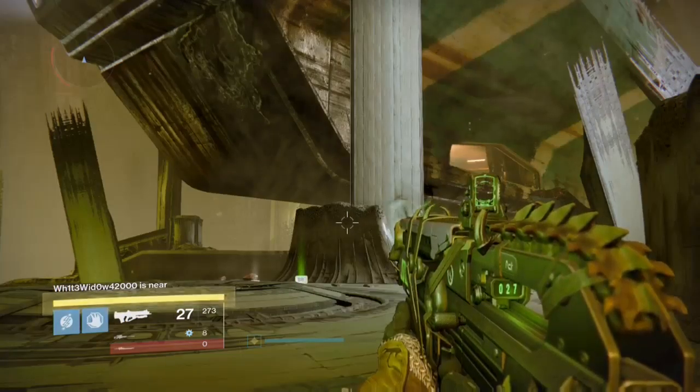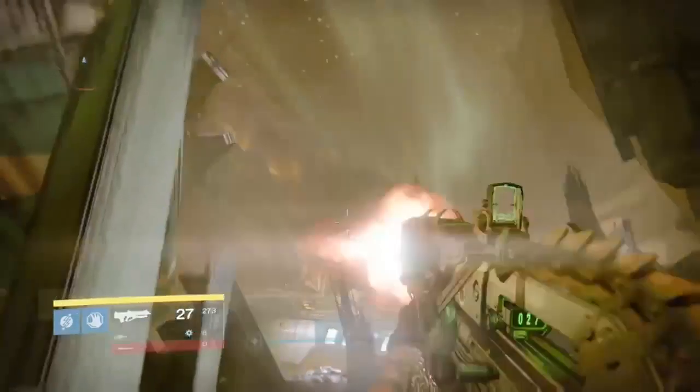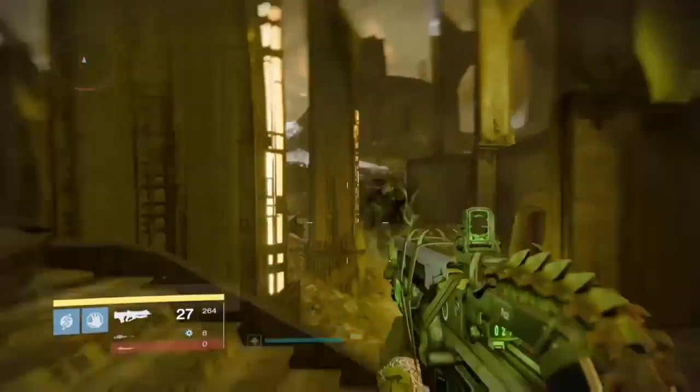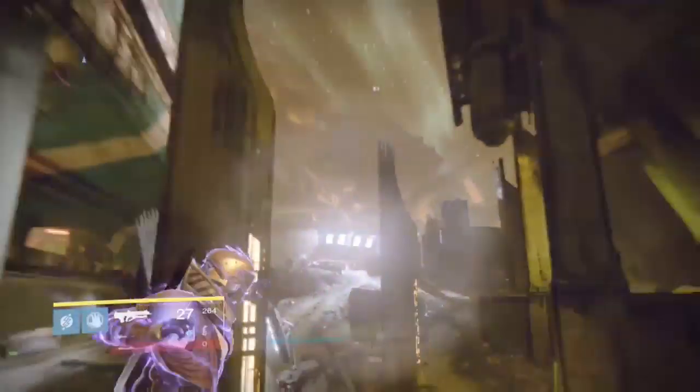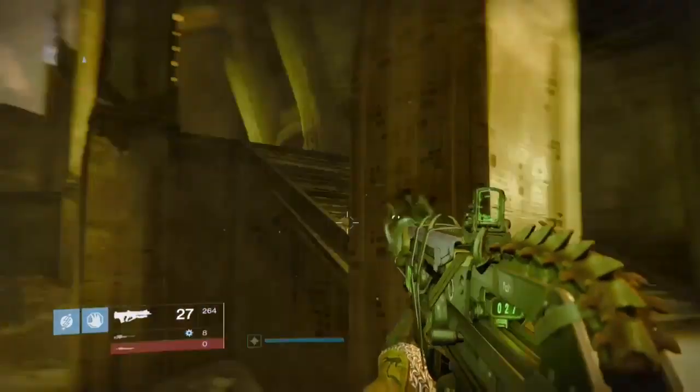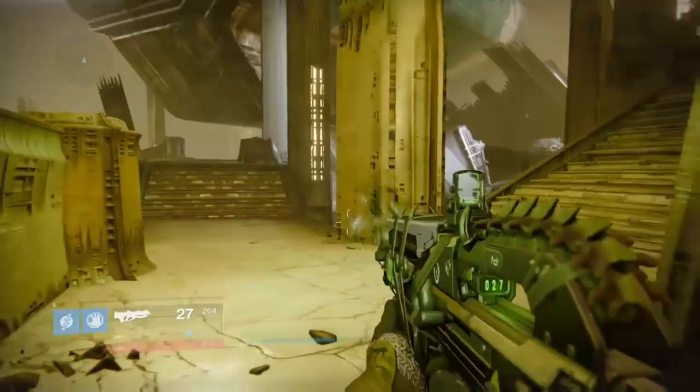And then, for my final spot, what you want to do is come to the back of the Cabal ship — or was it the front? I am unsure. But, the opposite side of spawn. And once you get to this spot, you can go through there where my Nova Bomb hits. But, what you want to do is walk straight into this cave area.